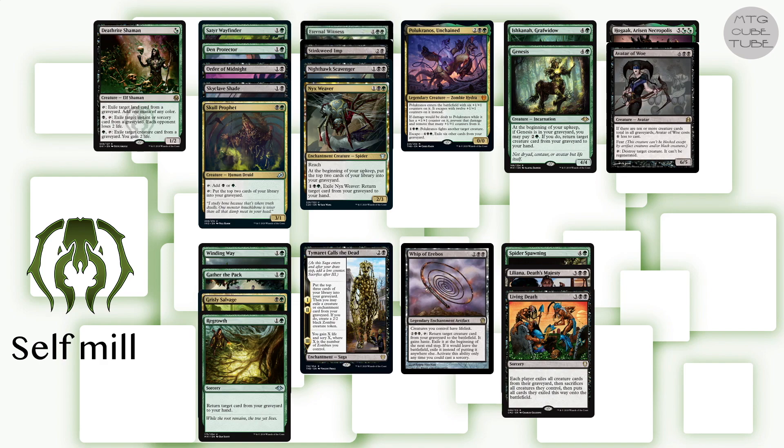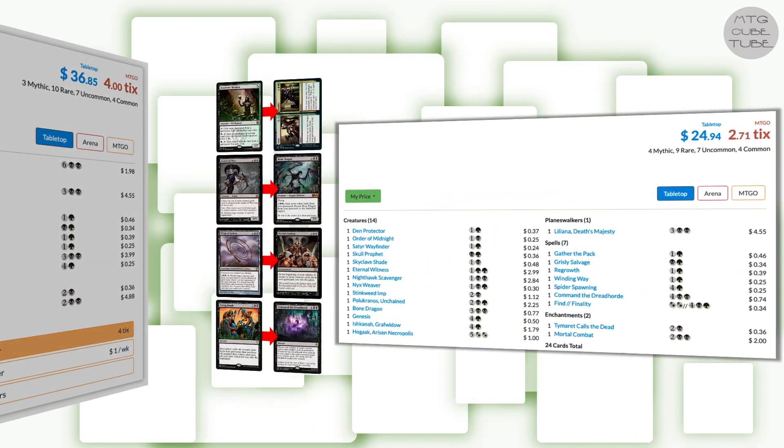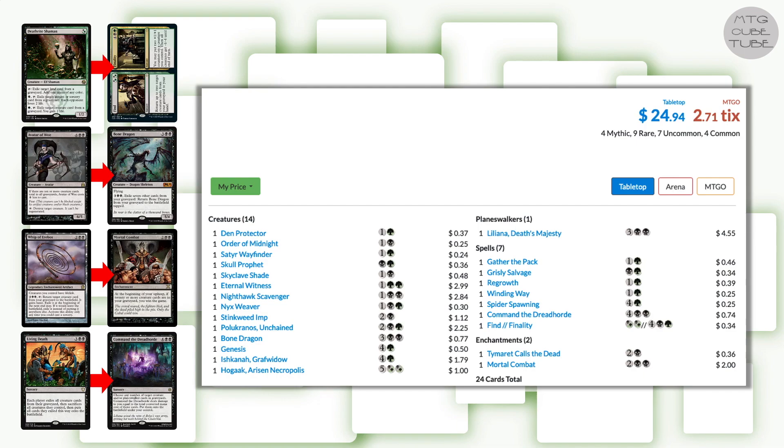Sorting everything by converted mana cost with creatures and spells separated, the Golgari collection looks great. Guild collections should look almost like the most linear version of a draft deck for that guild — they lack bread-and-butter cards and may not have a perfect curve, but they represent the most extreme version of what a Golgari deck could look like. The curve sort of works, there's plenty of early enablers to make every other card function, and the power level feels right. Running this through the deck pricer comes to almost 37 US dollars, which is on the high side. We could go down to $25 with some changes, but I'd like to keep Living Death — maybe just swapping Whip of Erebos for something cheaper is a better fix.